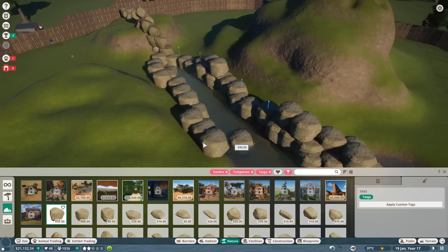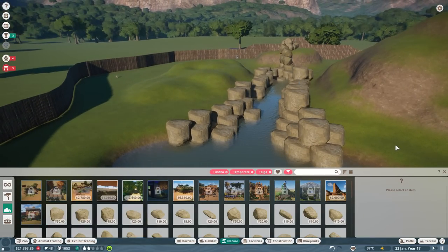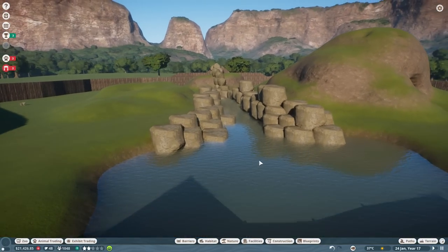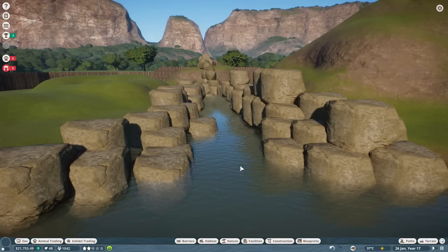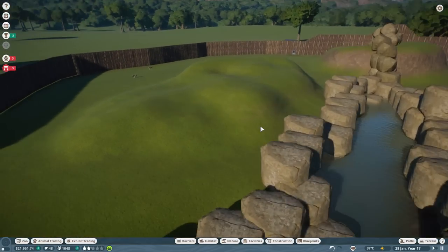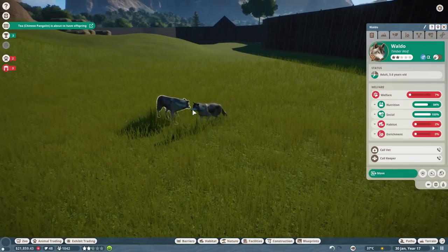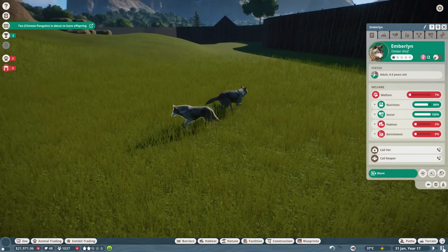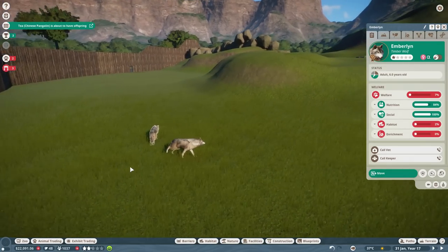I'm sure we can fix this — it actually looks kind of cool now that we're starting to work with it. We'll get Soul out and then look at the new wolves. I'm beginning to realize that's kind of what Planet Zoo is all about: making rough drafts with what you have, then making it look pretty later. We have T2 the pangolin about to have more pangolins — so many pangolins! And we have a male and female wolf for the new Forest Wolf Pack.